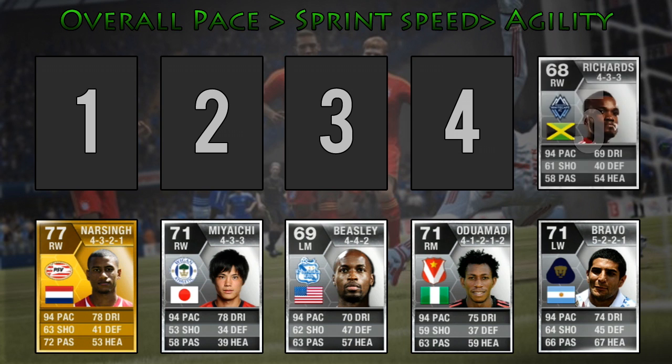Moving into the number 5 spot is Dane Richards. He has the same overall pace as Narsing but slightly higher sprint speed: 93 acceleration, 95 sprint speed and 82 agility.